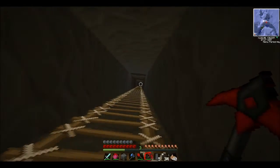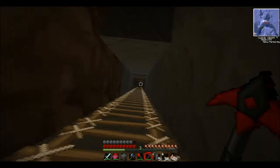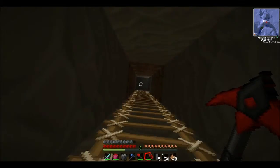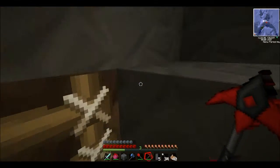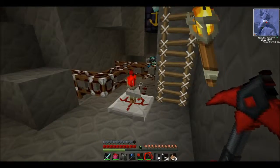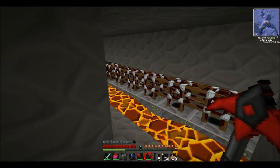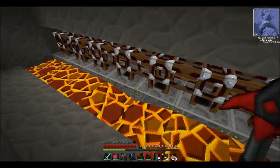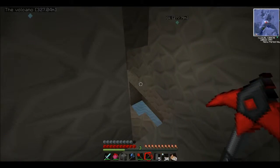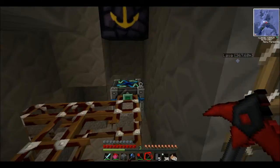There are only literally two banned items, which are the energy collector and the anti-matter relay, which is understandable because they are pretty powerful. As you can see, there's an entrance down here which leads you up to the EMC room. This is a cobble generator and if I just lead you in here, there's the lava.